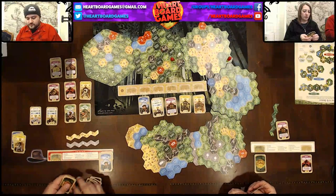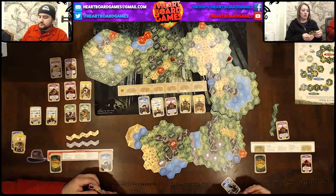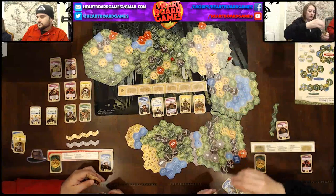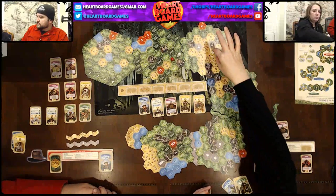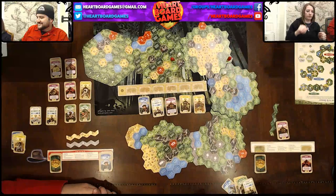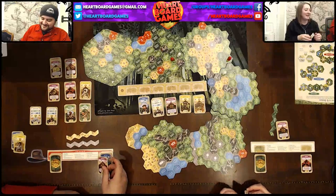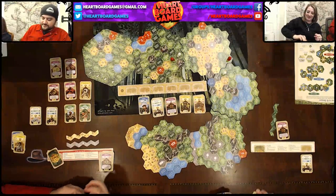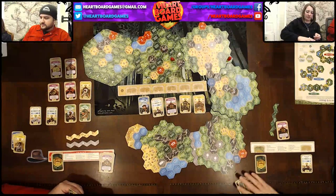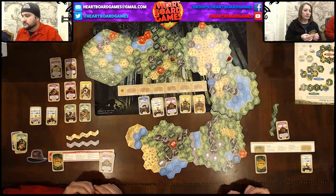Alrighty then. I will discard this sailor to move here. I will use this photographer to move here. I will use this trailblazer to move one, two, three. Why do you leave that guy behind? And leave this one here. Now I figure you left your guy behind. They're good — at least they're together. Science. Let's cut this guy.